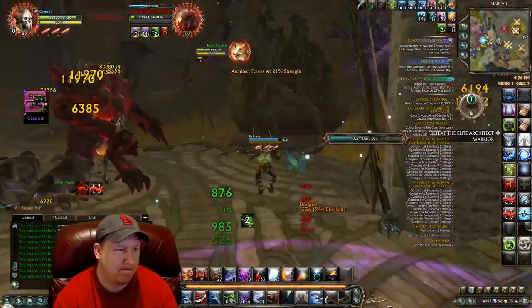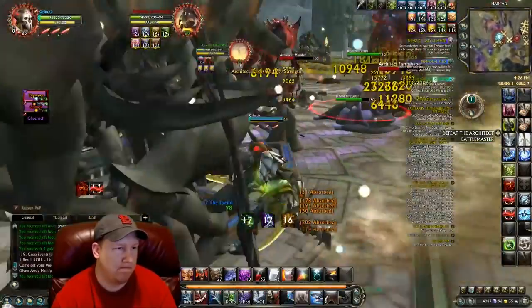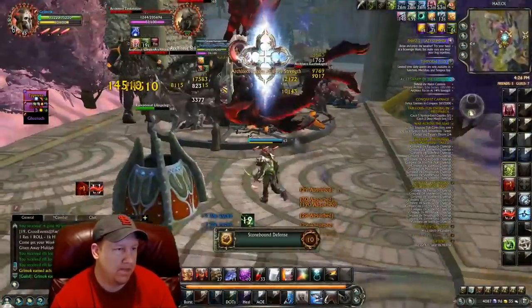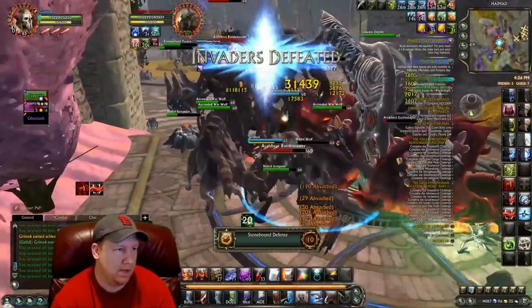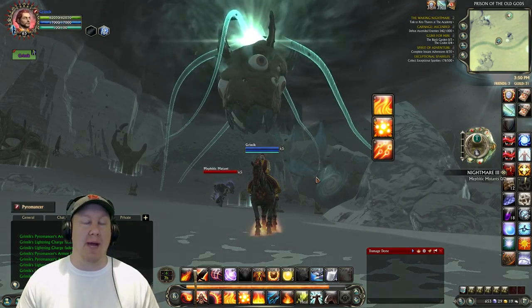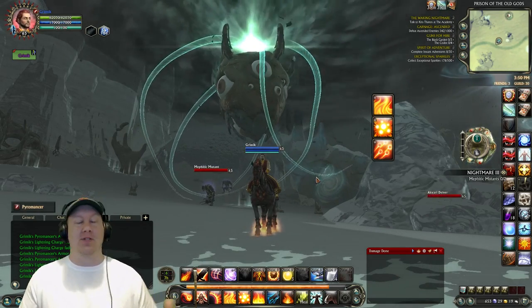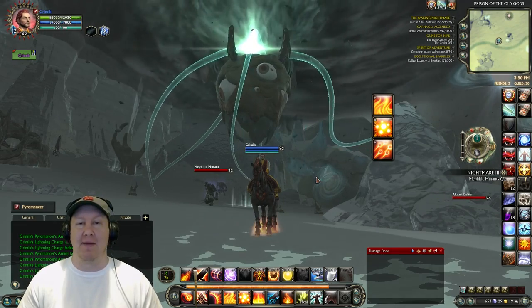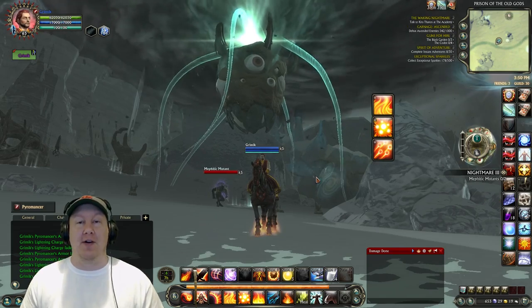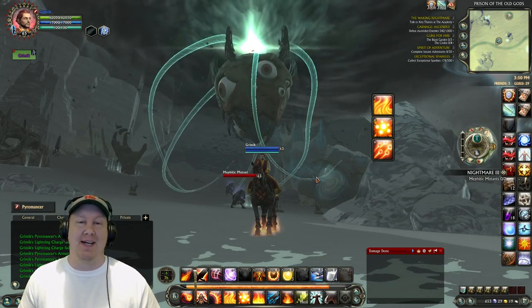This event will shower you with an astronomical amount of Planarite. If you see the event going on in the event tracker, go to it. If you don't see it, just find a nightmare rift and reap the rewards from all the Planarite it will give you. Those are the two main methods to get Planarite — if one isn't happening, go to the other. Good luck everyone! I hope you enjoyed this video — smash that like button. My name is Graham and I'll see you next time.